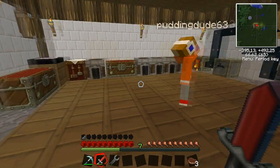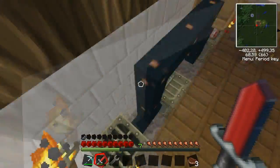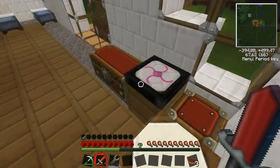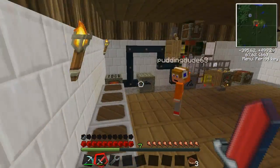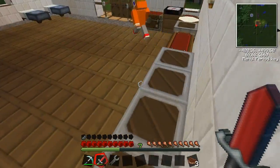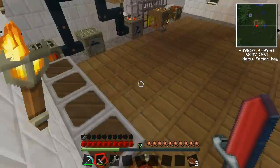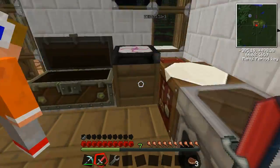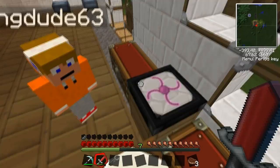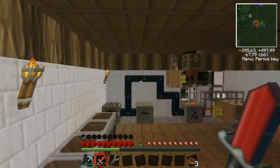Today we are going to make something called a Batbox, and also we are going to make some more power — something that can upgrade our power, something better than the generator. But last time we made this transmutation table, and it was awesome.